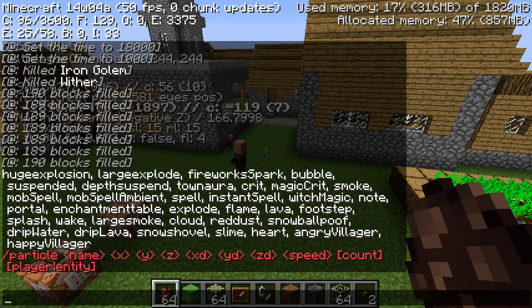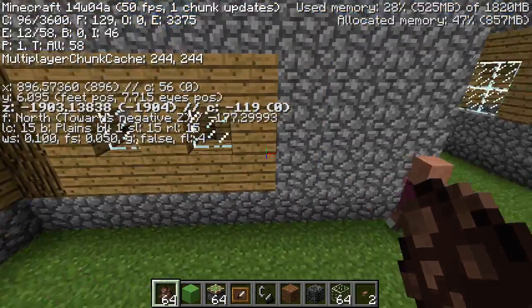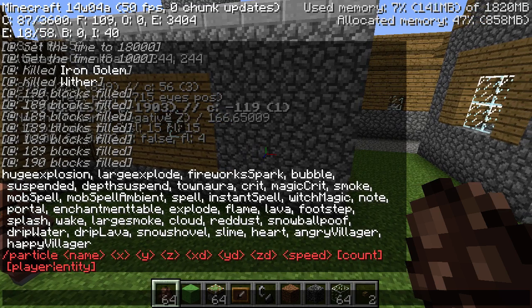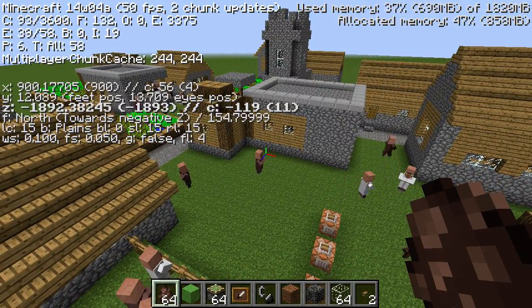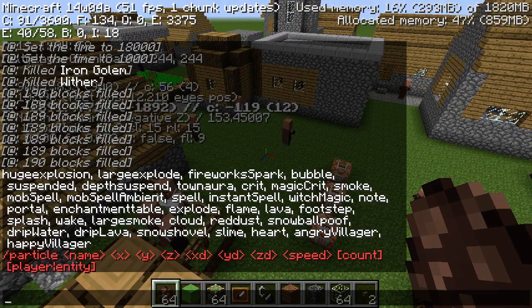Bug fixes: there was one bug where wood near lava had burned out in my previous episode — they fixed that. They also fixed invisibility potions so that mobs can't see you when you're invisible. Well, maybe if you bump into them they can, but there was a glitch where they could see you no matter what, which made invisibility pointless. There are quite a few bug fixes — I won't list them all. You can check out the changelog yourself; I'll put a link in the description.